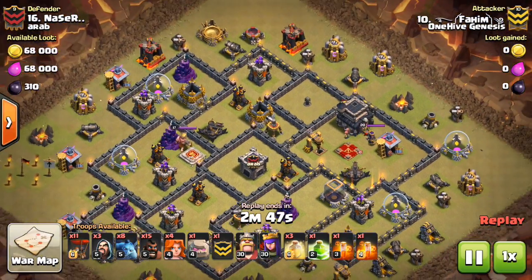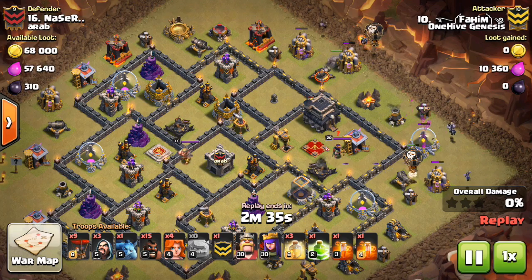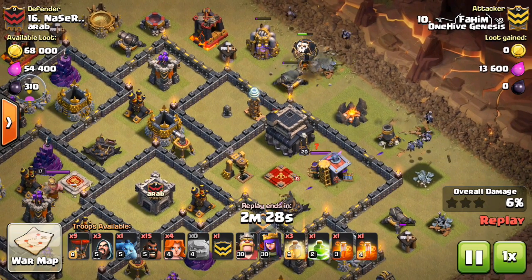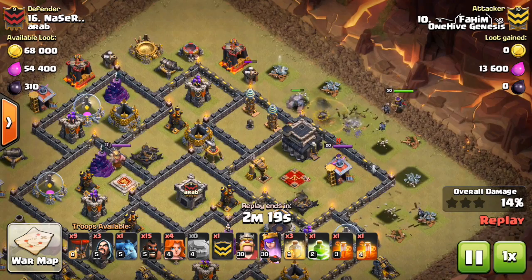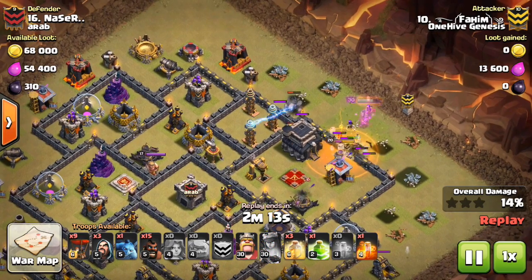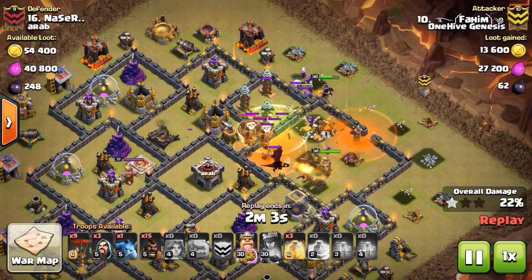Here we go with Fahim's attack. He's dropping minions to create the funnel — nothing needed to tank for it, which is always good. It saves some golem health and gets troops moving into the base quicker. He drops in a few balloons getting some good trades, and that minion's going to take out the cannon at the bottom. But you can see that golem goes up and engages three of those teslas — it's going to go down quickly. There go the valks, and it looks like something locked onto his queen, maybe the enemy queen, so she has to pop her ability.